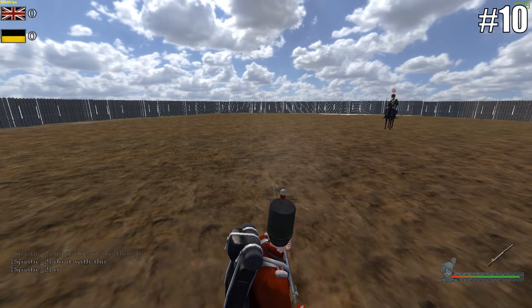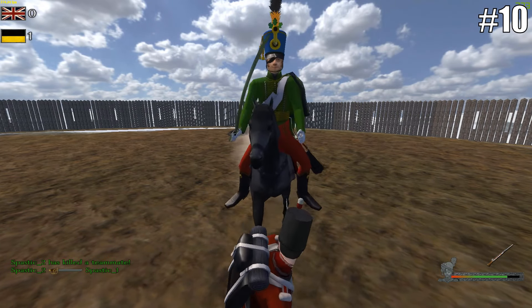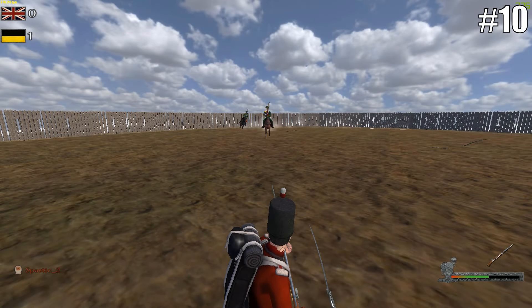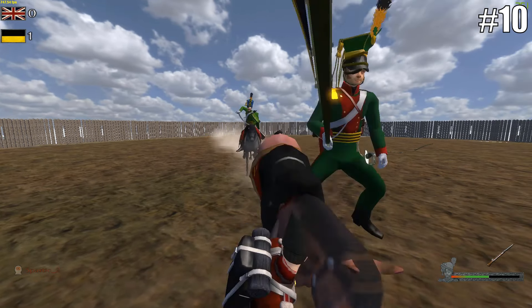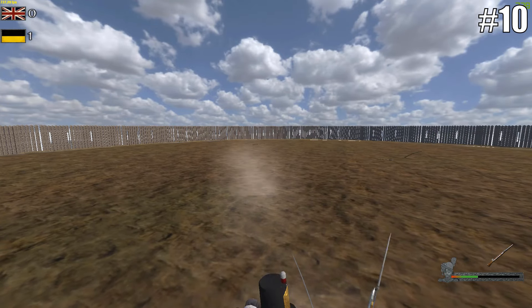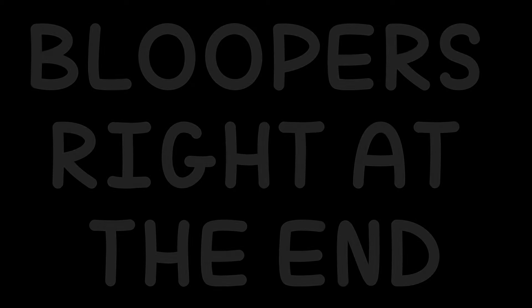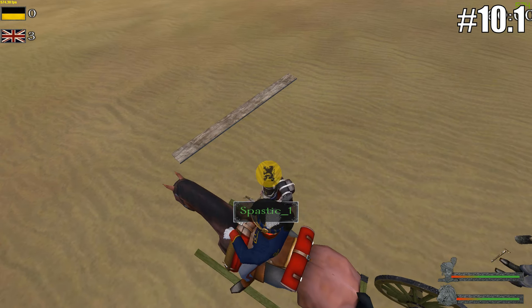Finally, number ten is just a useful trick: if you put your infantry musket into melee mode by pressing X and then press Z to crouch, you can actually brace the musket to kill horses. Keep in mind you can only kill one horse at a time as there is a refresh rate. Most people know this in Persistent World as it works with all pikes.